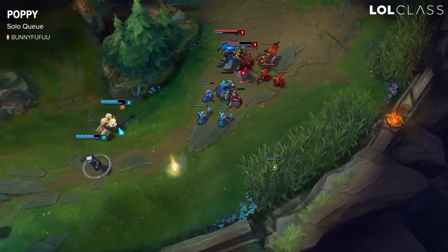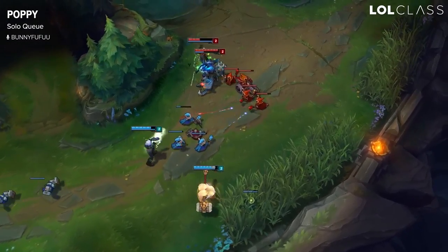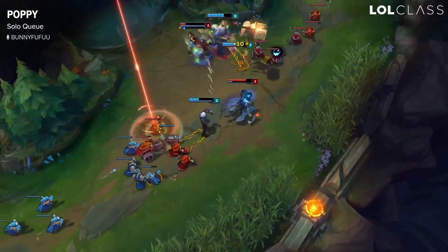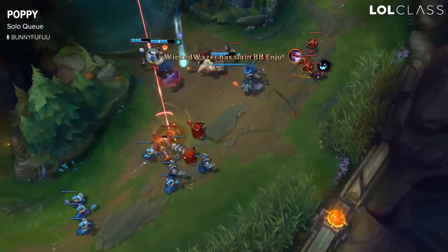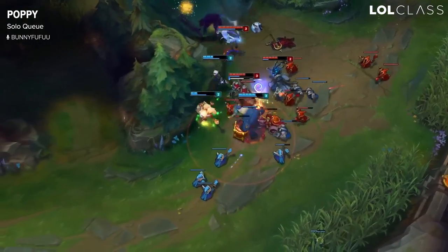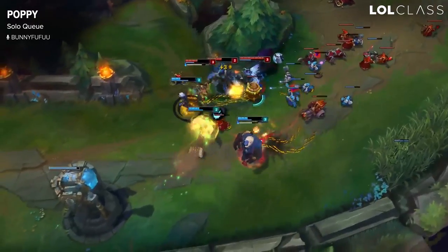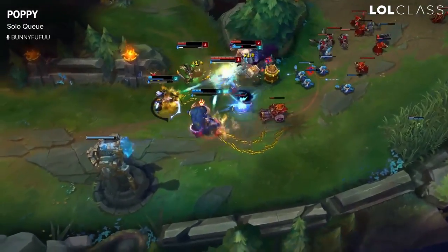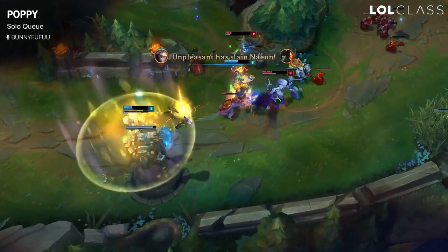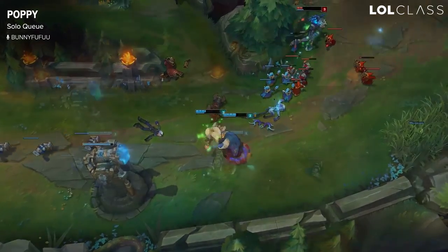Poppy in solo queue is a little weird. It almost feels like you're weak in lane, but also really strong in lane at the same time. Kind of just abuse your spikes. Like if you get a level two power spike before them, try to get a wall bang off. Just farm it out if not, and look for jungle ganks. Look for flash wall bangs when your allies are close, burst them down, or do small trades with your shield. Just abuse everything in her kit when you're trading and fighting as Poppy.